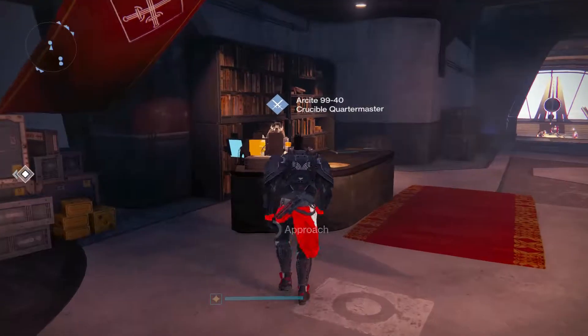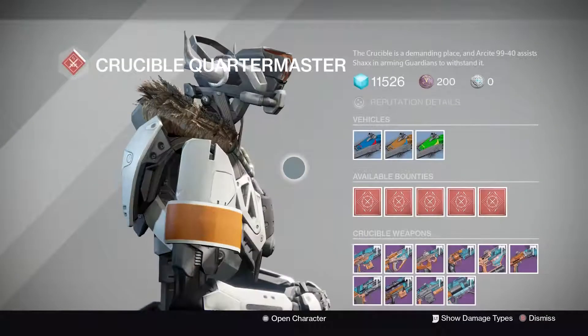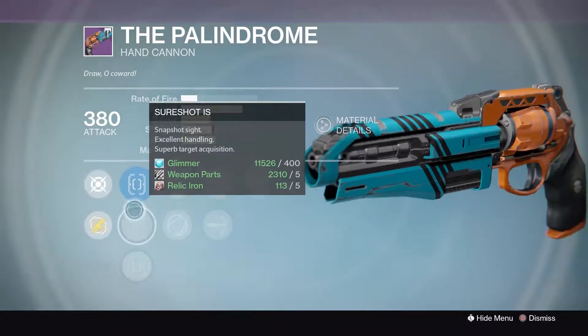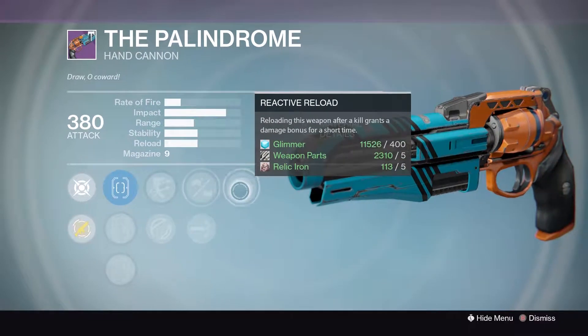Right now, we're going to talk about hand cannons and the state of hand cannons. We all know that vendors received a weekly refresh, so we're all getting new vendor rolls, and the new Palindrome is amazing. I'm going to run Sureshot or Truesight, Accurized, Outlaw, Rifled Barrel, and Reactive Reload.